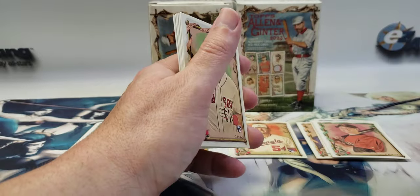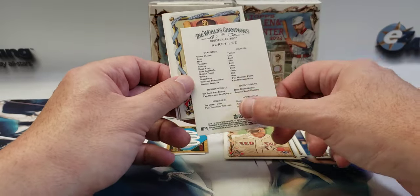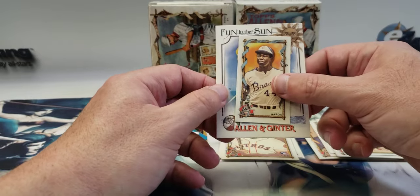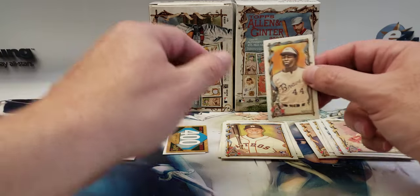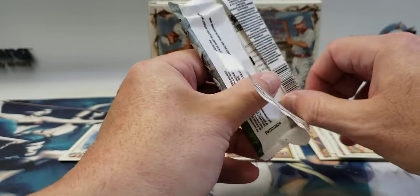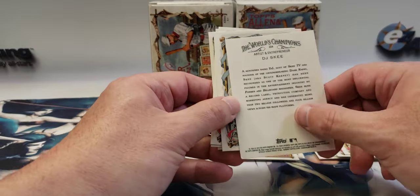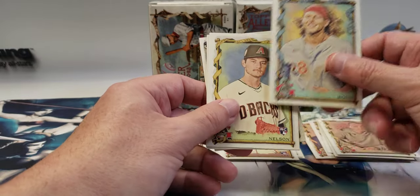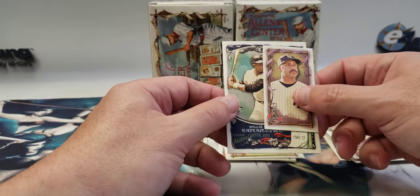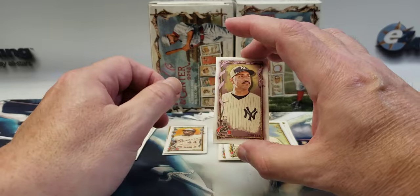Doesn't feel like there's a mini in this pack, so there may be two in another. Tristan Casas rookie. Corey Lee rookie, Xander Bogaerts, Tommy Edman. There is a mini — it's a Hank Aaron mini! And then Fun in the Sun, that's another subset insert with a regular back. DJ Ski, artist and entrepreneur. Alec Bohm, Ryan Nelson rookie, Tim Raines, Nestor Cortez, and a Willie Mays Spotless Span. Nestor has an Allen and Ginter back so it's a harder-to-come-by parallel.